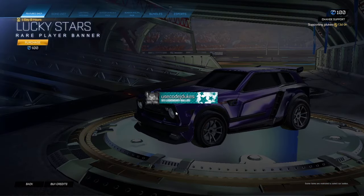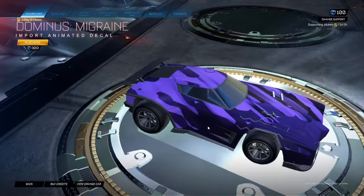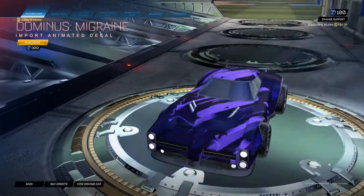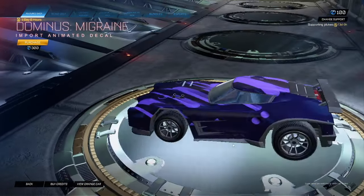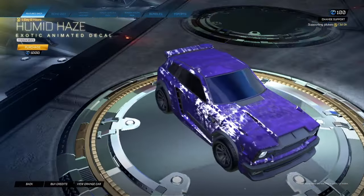Lucky Stars is a cool banner, to be honest. Not bad. But anyways, got Dominus Migraine still for 300 — cool. Human Haze Titanium White for 1,000.